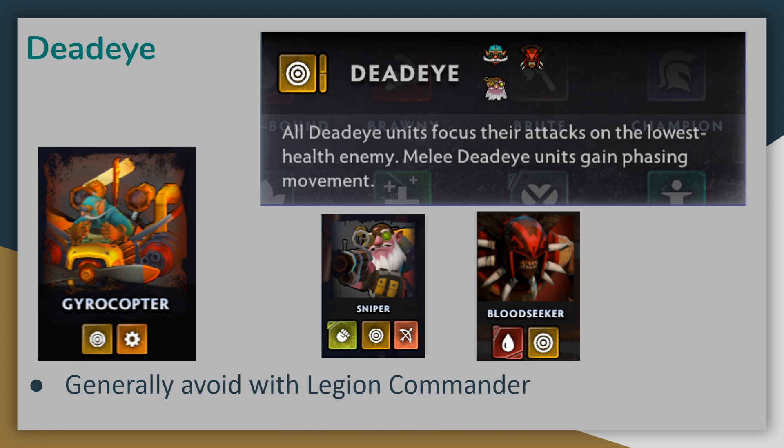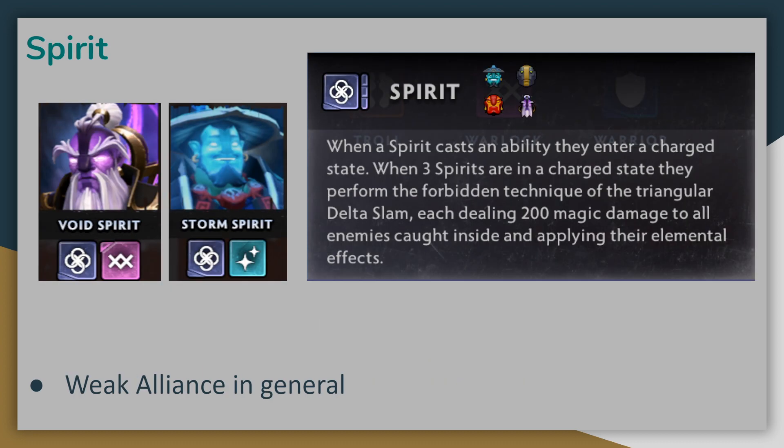The Deadeye Alliance is one I actually tend to avoid with Legion Commander. If you activate this alliance, Legion Commander will spend a lot of her time walking around to find the lowest health opposing target rather than killing the opponent right in front of her, leading to a lot of wasted time. Unlike Sniper and Gyrocopter with unlimited range, or Bloodseeker with ridiculously fast movement speed, Legion Commander has neither, so she'll waste a lot of time, and this alliance is actually a net negative for this build. The Spirit Alliance is also pretty lackluster at the moment in terms of current balancing. Legion Commander does count as a Spirit and can use her Elemental Charge ability, but she'd rather be auto-attacking than spend time out of combat to do a Delta Slam. Other alliances like Heartless, Scrappy, or Inventor are generally lackluster with Legion Commander — they either don't increase her combat power enough, or the units don't have valuable alliances to make a coherent build.